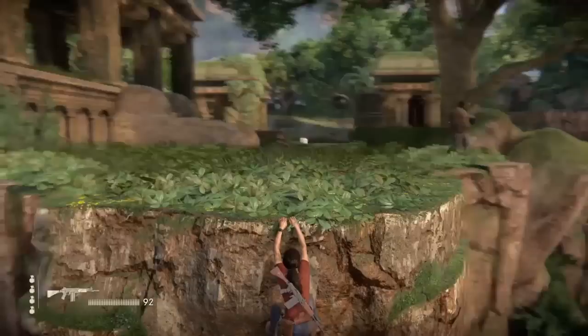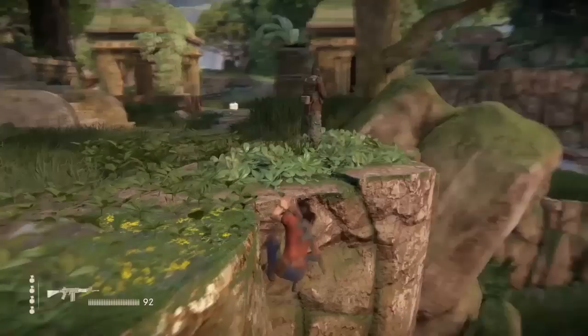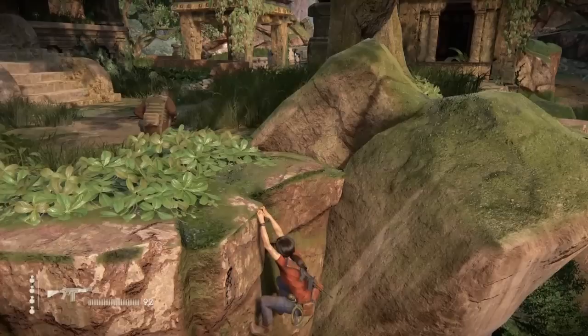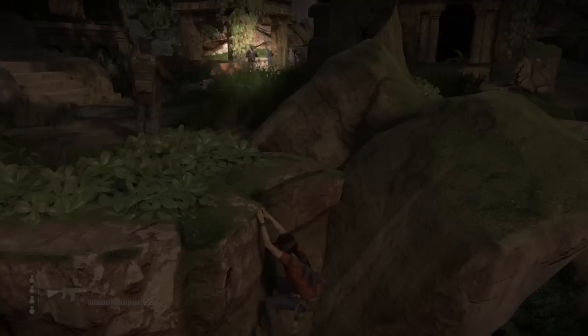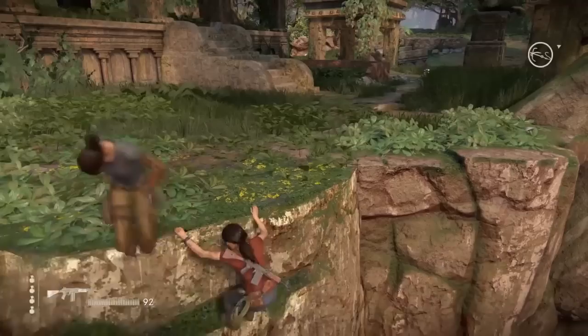Don't be tempted to scurry across to get the next guy just yet — you'll never make it and he'll see you and you'll mess the whole thing up. Wait until he goes back round before making your approach. When you do go over, go as far across this edge as possible — about here — because that also helps the people in the background not see. The guy who crouches down in the background will notice you pulling him down if you're not in this position. When it's safe in the background, pull him down.